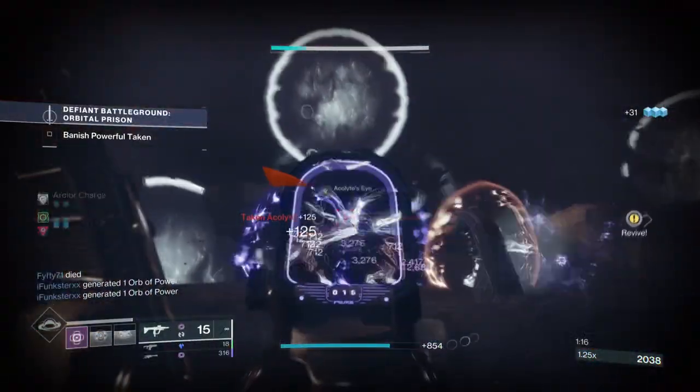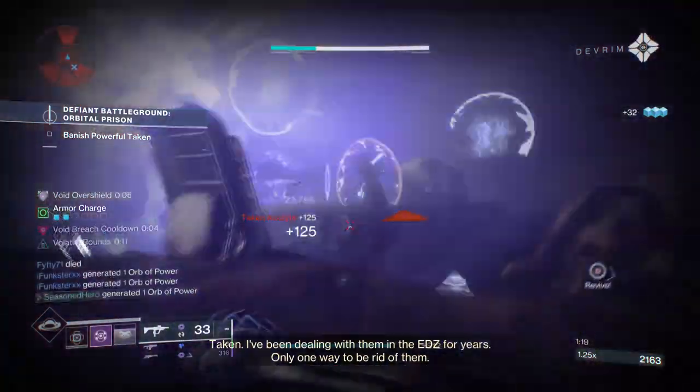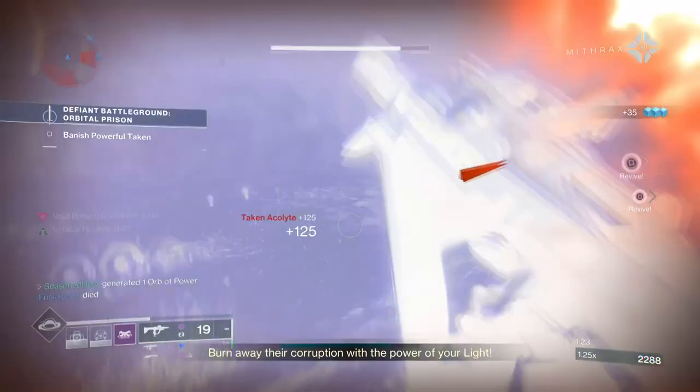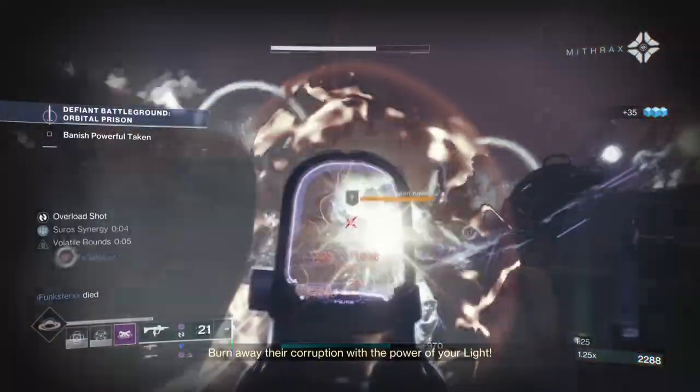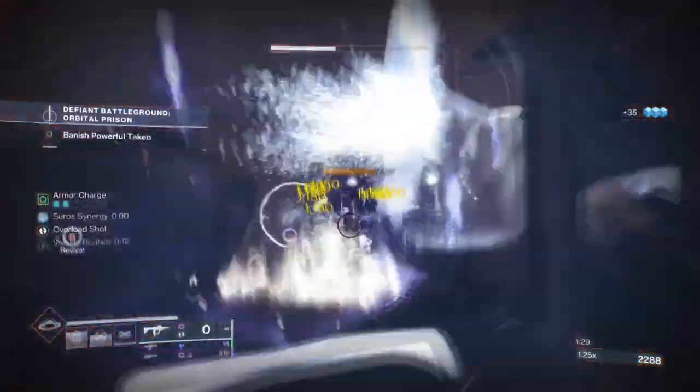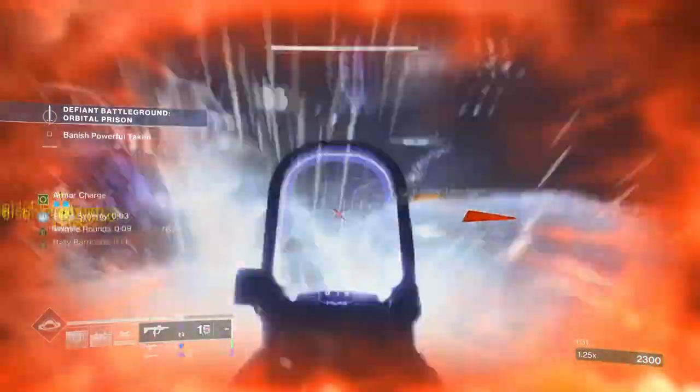Not only that — by building into our melee and grenade together, we can also chain void explosions back to back and get a free overshield for all our efforts. This build is both fun and powerful to use when you want to clear out an area completely in the most hilarious way possible.